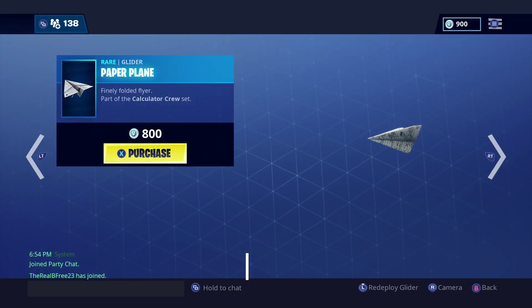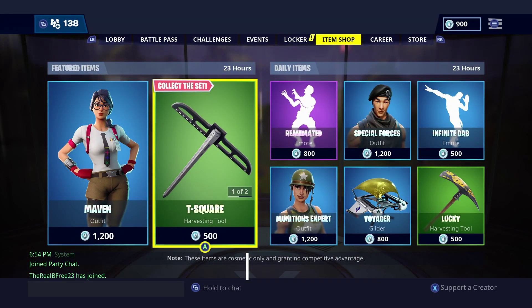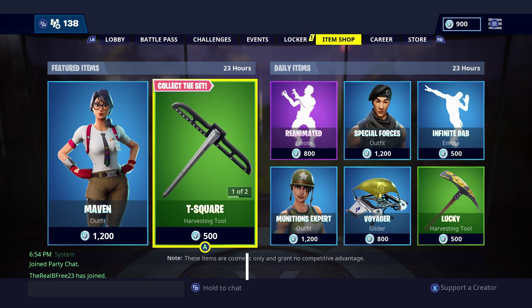So that's gonna be the item shop for today — we got the new Maven skin, the T-Square, and the paper plane. Really cool item shop today. Make sure you leave a like if you're enjoying it, subscribe to the channel if you're new, it helps me out tremendously. Use my support creator code JC is gaming, and I will see you guys in the next video.